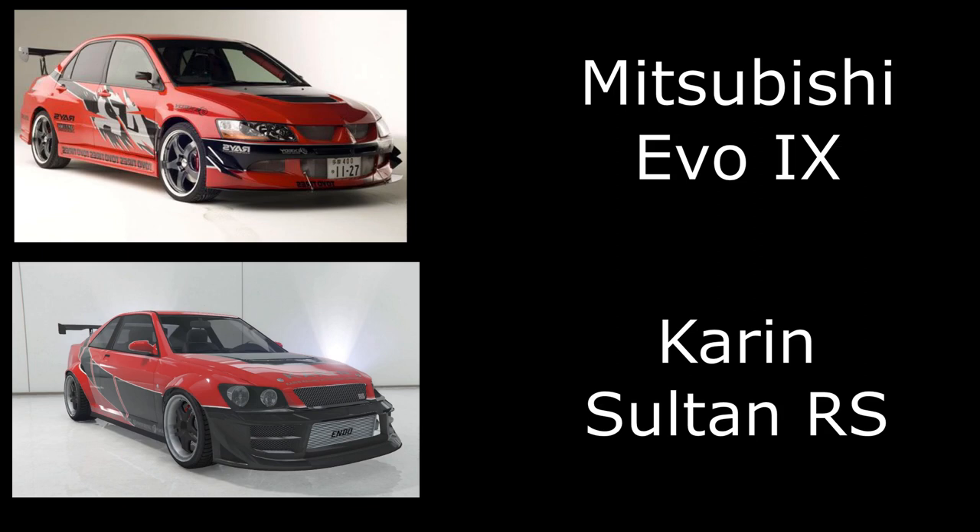Moving over to Fast and Furious Tokyo Drift, we have the Evo 9. I've used the Sultan RS — technically not actually an Evo 9 in GTA, but you can get the livery for it and make this one look very close to the actual movie car.